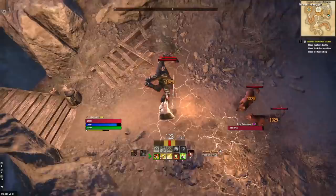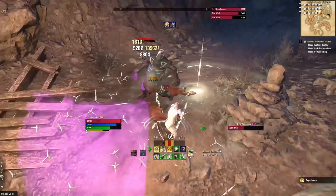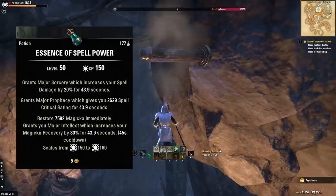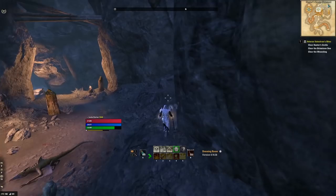Whenever you're doing difficult content — like a veteran solo arena, trying to solo a world boss for the first time, or doing veteran DLC content — you want every ounce of power you can get. That's when you switch over to Essence of Spell Power. This grants Major Sorcery, increasing spell damage by 20%, Major Prophecy, increasing spell critical chance, and restores Magicka while giving 30% increased Magicka regen. These things turn your character into an absolute beast. However, they are very expensive, so only use them when you need them — but absolutely use them when you need them. They make a huge difference.